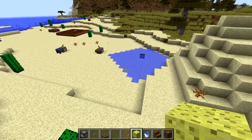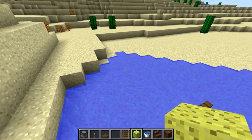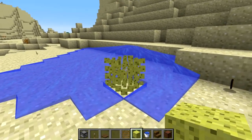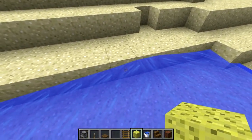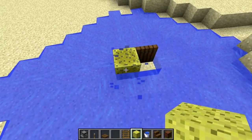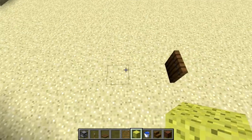Another interesting mechanic change is the way sponges work — this was probably done inadvertently due to a bug fix with sponges sometimes deleting waterlogged blocks. You used to be able to place a sponge anywhere contacting water and it would delete blocks in a 7x7 area around it, but that's no longer the case. Sponges now have to be next to the source block to delete water. Placing a sponge next to a waterlogged source block removes the water but not the block itself — kind of a half fix that still needs more work.